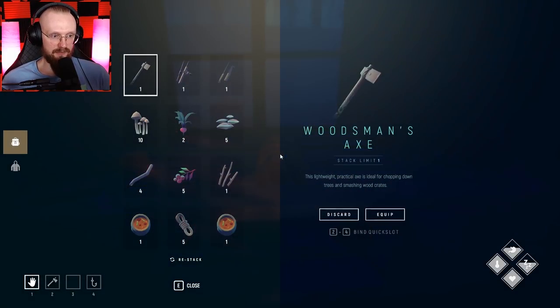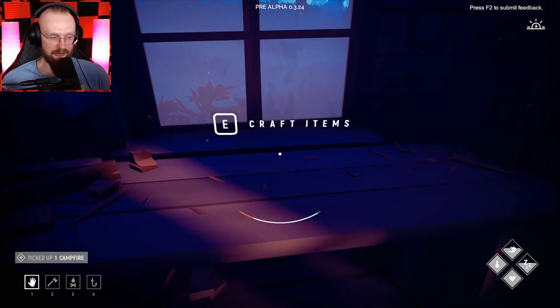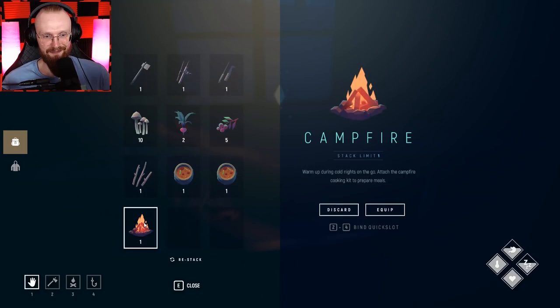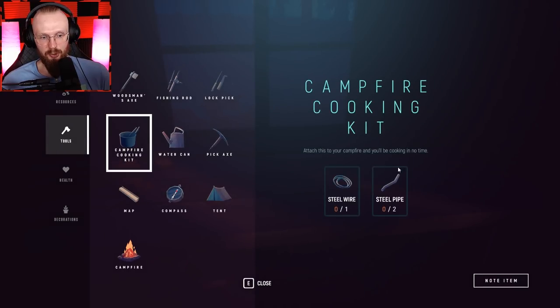I cannot even take it — my inventory is full. Oh no. Well, I dropped off some stuff to my attic. Now let's take this campfire. We'll be able to set it. Very nice. I just want to see — stack limit one. So there's a stack limit of one. 'Warm up during cold nights on the go. Attach the campfire cooking kit to prepare meals.' How do I craft the cooking kit? Campfire cooking kit — I just need one steel wire and two steel pipes. Let's get it.